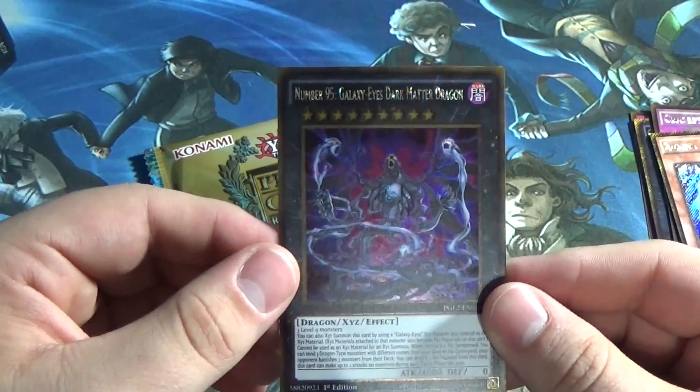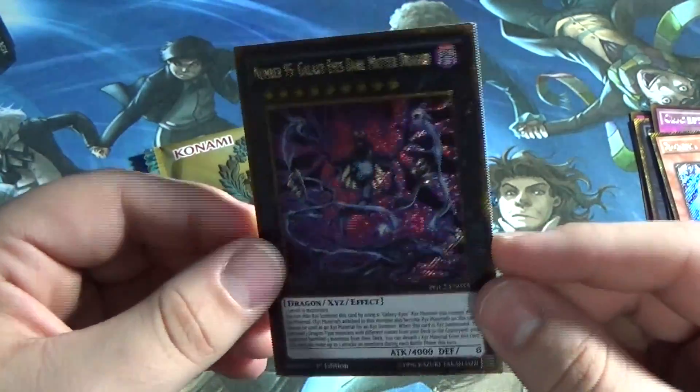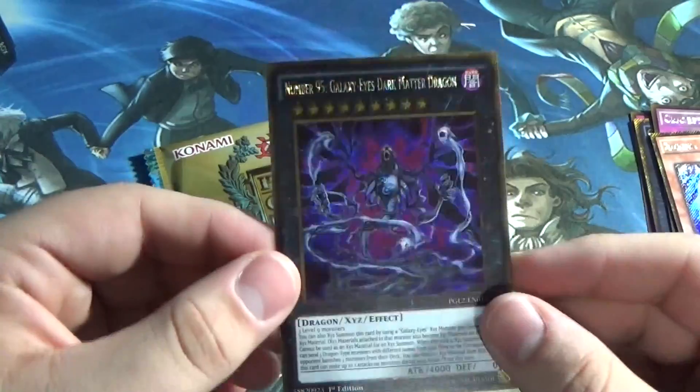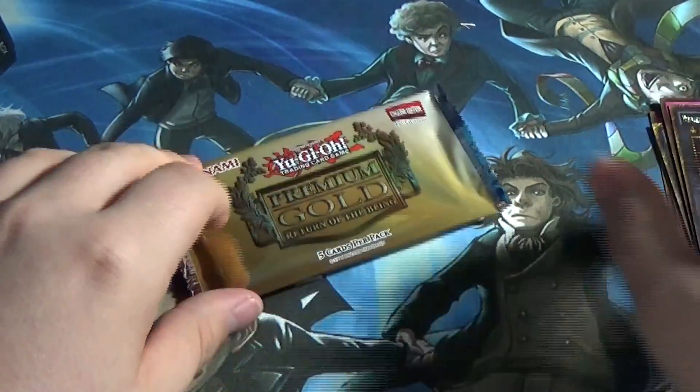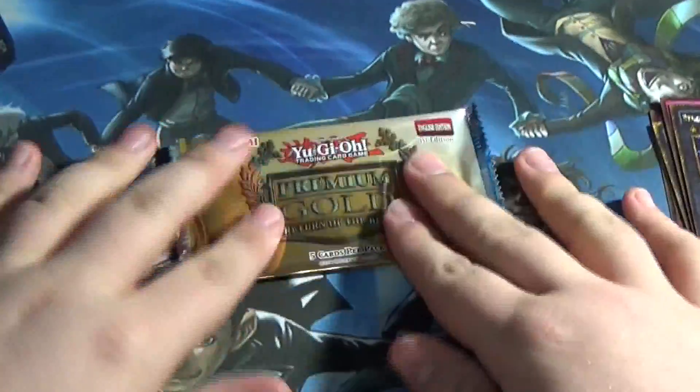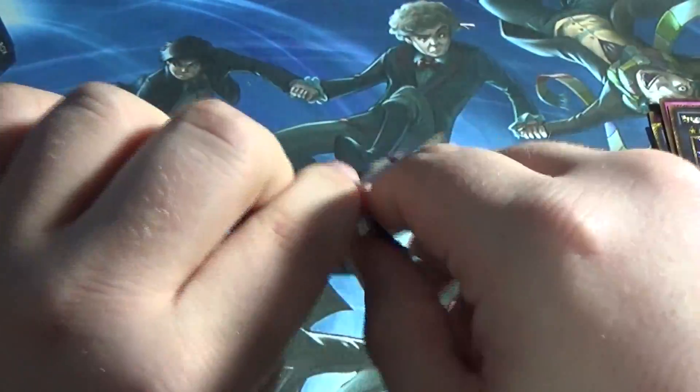Number 95! Galaxy Eyes Dark Matter Dragon! There we go! That made the pack! Can this pack top it? Unless we can get Crush Card Virus and a 101 or Lava Ball Chain in the same pack, I don't think Number 95 can be topped.